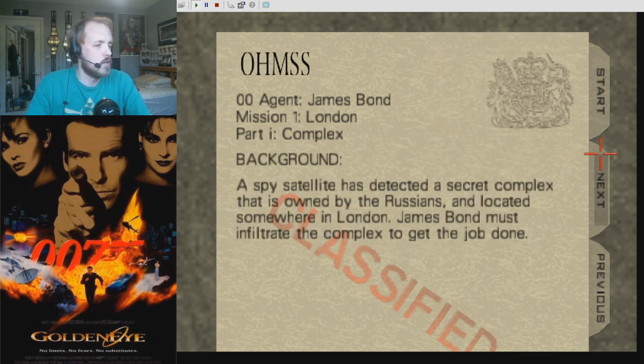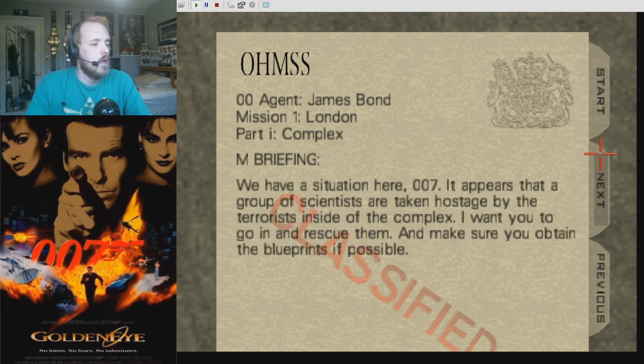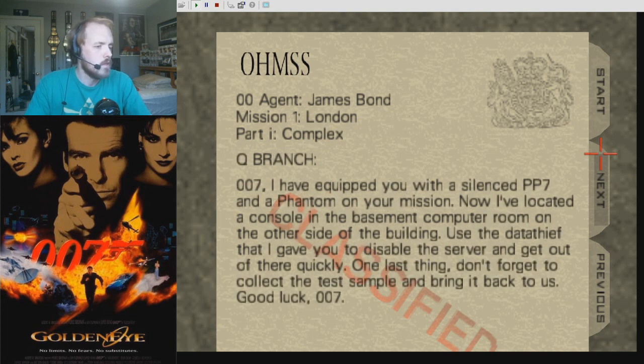A spy satellite has detected a secret complex that is owned by the Russians and located somewhere in London. James Bond must infiltrate the complex to get the job done. It appears that a group of scientists are taken hostage by the terrorists inside the complex — I want you to go in and rescue them, and make sure you obtain the blueprints if possible. I have equipped you with a silenced PP7 and a Phantom on your mission. I've located a console in the basement computer room on the other side of the building — use the data thief to disable the server and get out of there quickly. Don't forget to collect the test sample and bring it back to us.